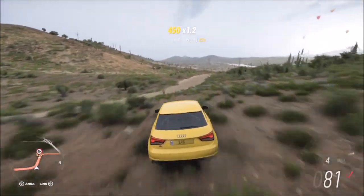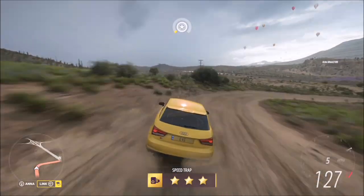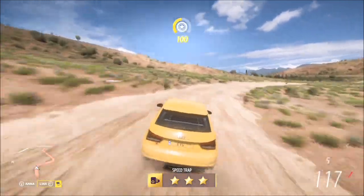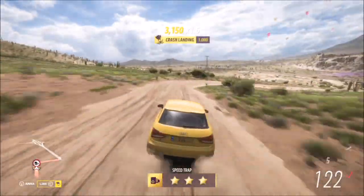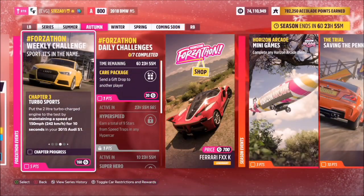You'll smash the three-star target, then turn around and do it again with a nice run-up. Beat the three-star target, get back on the hill, and rinse and repeat. You'll end up with nine stars after three runs of three stars each. On the last run, it doesn't matter what speed you hit as long as you get one star — and that's the first challenge complete.